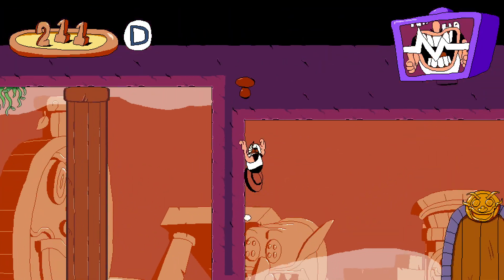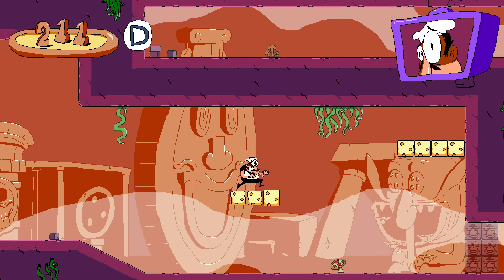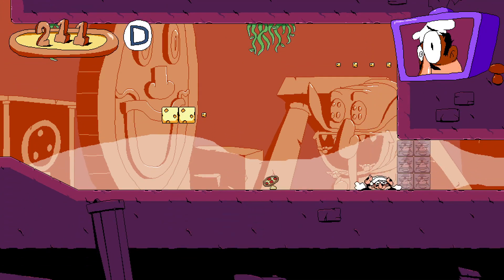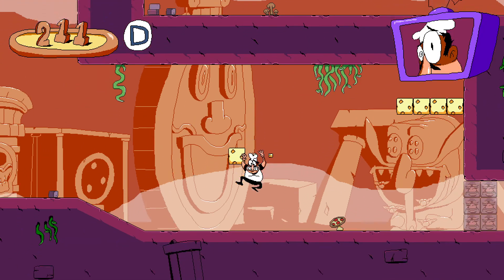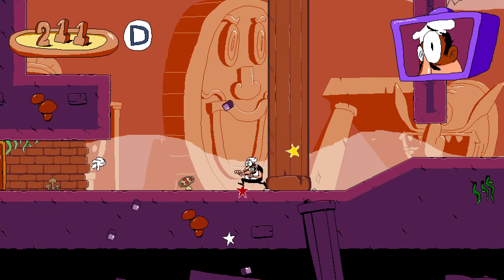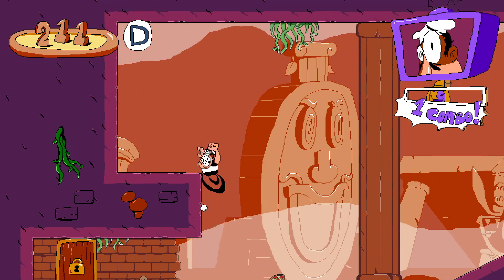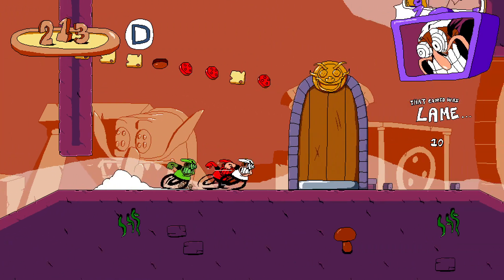I got something. There looks to be something above — perhaps I get to it from the other screen, perhaps it's nothing. Locked. Don't have a key. Locked door here.